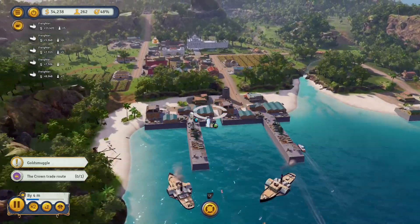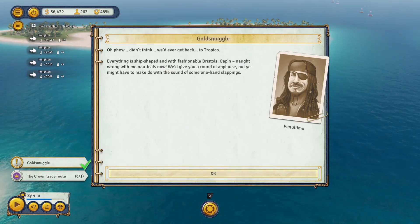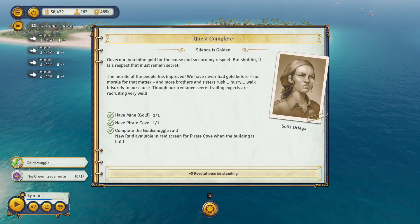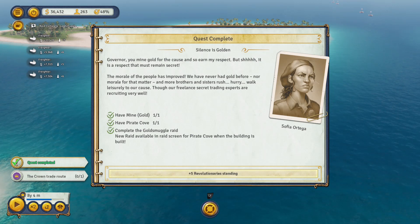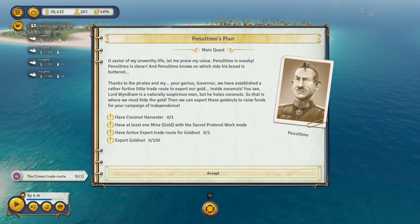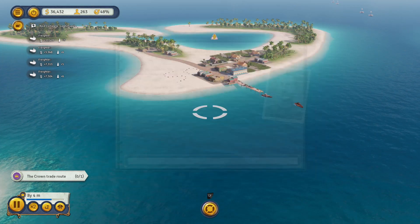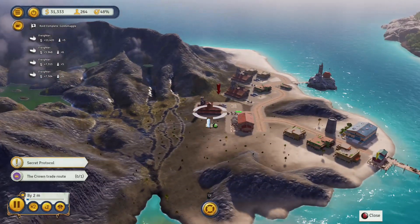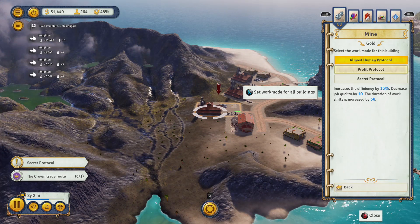The town is starting to take shape — we've got two docks set up and a lot more infrastructure on the smaller islands. The gold smuggle is completed, and once you've done it once you can actually repeat the gold smuggle export. Now this is expanding on the gold smuggle story — we're going to smuggle gold out of the islands inside coconuts, which was the purpose of the coconut harvester earlier on. You have to set your mines to secret protocol, which is only available for this particular story mission.